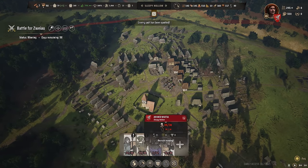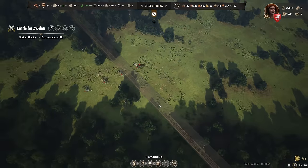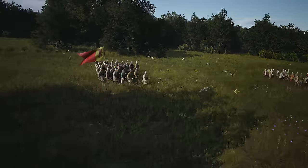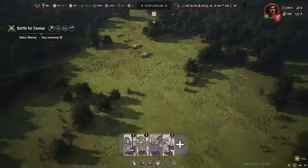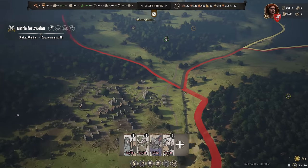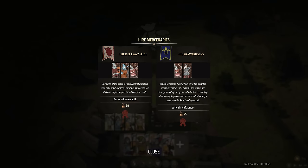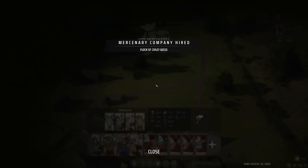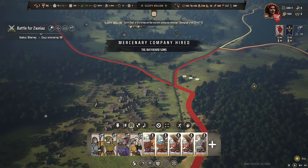We can raise our units. Enemy units have been spotted — they're already close, already entering the map! We can see how many there are; quite a few, so this is going to be a bigger battle. Let's rally my soldiers — we have quite a few at this point — and also get some mercenary units. They're joining in Hofstetten, not where the enemies are already gathered. Let's get both groups over here ASAP.